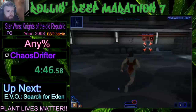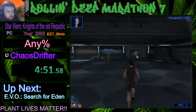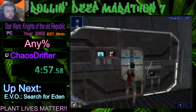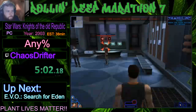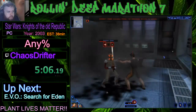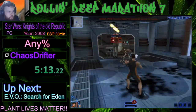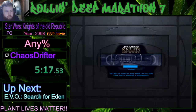Now we're about to get our final bit of required XP that we really need for the run, which is killing this sentry droid and then killing some other guys over there in a moment. We're still getting a sub-5 Gadan and Kira start, so that's good. That's a good grenade on Gadan. That's a much better Gadan and Kira fight.